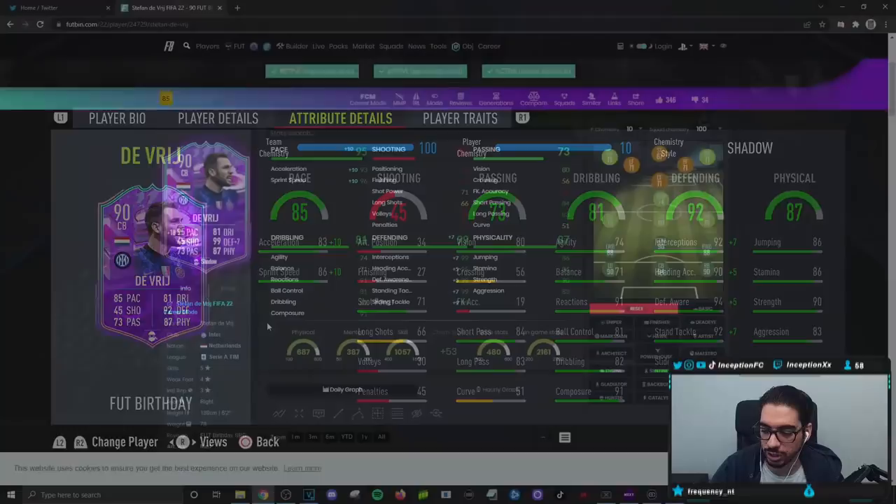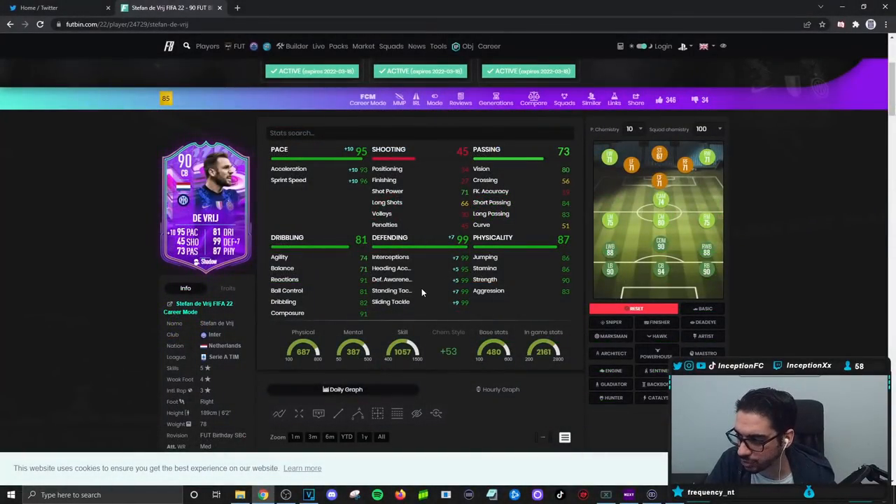Defensive stats are set up very nicely because, obviously, for a card like this, you are going to be giving him the shadow chemistry style. With the shadow chemistry style, he might not necessarily feel like the most agile player, but you're probably going to be looking at a player who's going to be a defensive monster, especially with the pace boost and the defensive boost to be essentially perfect on every single stat except for heading accuracy. But heading accuracy at 95 is good enough for this game.